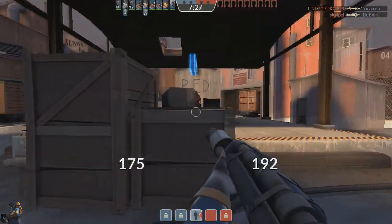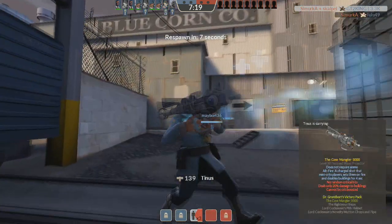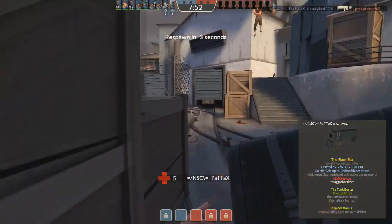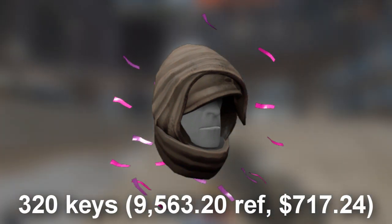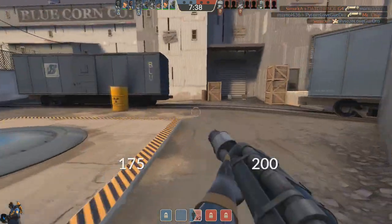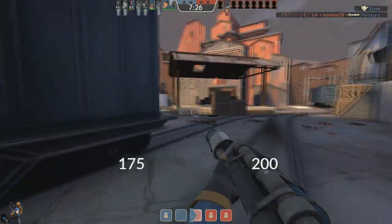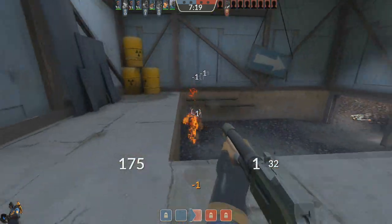At number four is a Spy hat — a fairly new one, and there's only one in existence. The hat is the Bedouin Bandana for Spy, coming in at 320 keys for $717.24. It's a pretty nice bandana and Purple Confetti could be cool on it, but 320 keys is really expensive. I'd rather find a better effect on the Bedouin Bandana, or just buy one with an unusual misc to pair with it and make it look cooler.